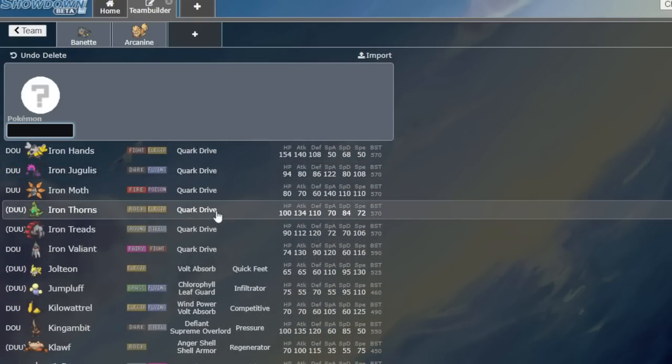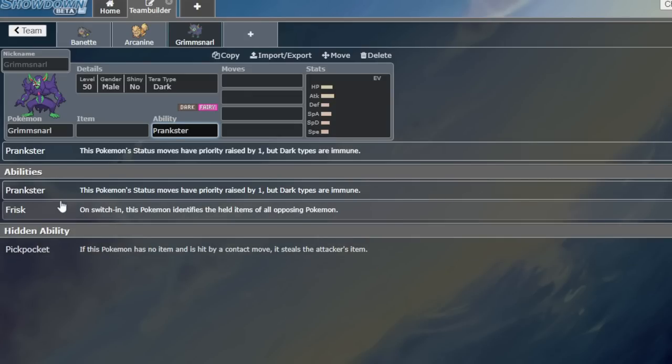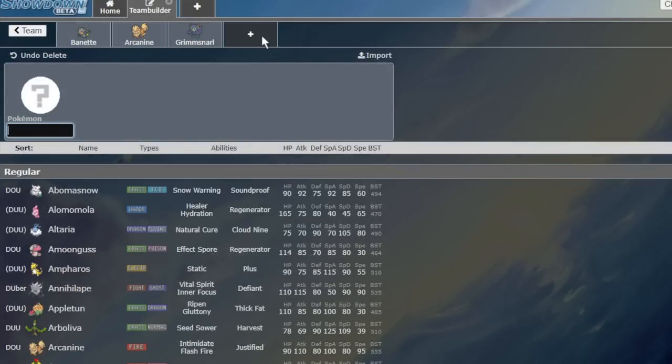It'd be a really good item in best-of-ones on ladder because now you just know what they're running. I think it's purely best-of-one — in tournament I don't think it'll ever get used just because of open team sheet. But it benefits good players on ladder too because it gives you so much more consistency. You're basically playing with open team sheet for the item slot. Magnifying Glass will be really well used in international challenges — honestly it might be mandatory. Frisk Dusclops actually won two international challenges in Sword and Shield. Wolfie won with Coalossal Dusclops Conkeldurr Togekiss stuff, and Meluca won with Dusclops Palkia Kyurem Ice before anyone knew what Palkia Kyurem Ice was.